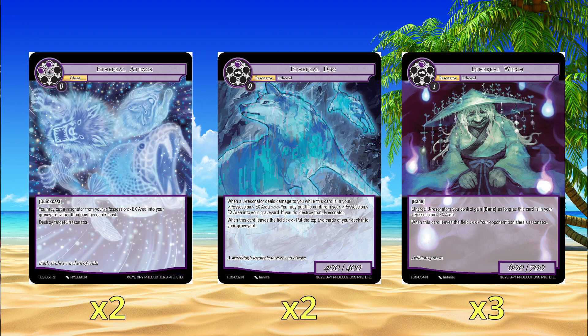And then lastly we have Aetherial Attack — two black. Put a Resonator from the possession area into the graveyard rather than pay this cost, then destroy a target dude. So you remove a dude from possession and kill a dude. Pretty good.